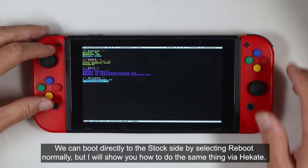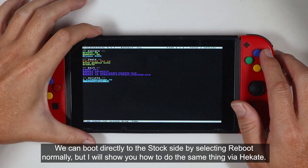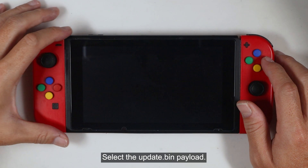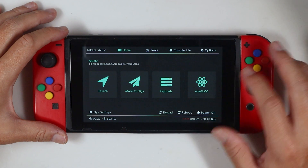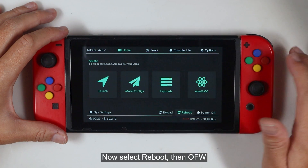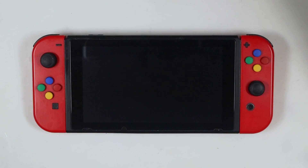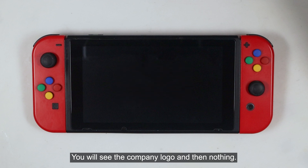Press any key to get back to the main menu. We can boot directly to the stock side by selecting Reboot Normally, but I will show you how to do the same thing via Hekate. Select the update.bin payload, then select Reboot, then OFW. You will see the company logo, then nothing.